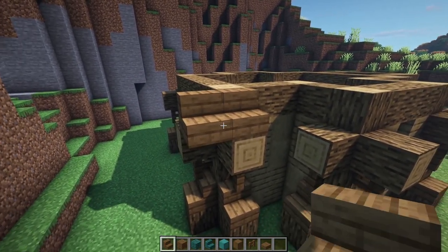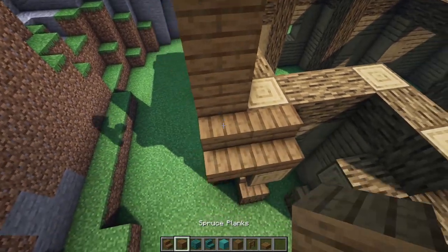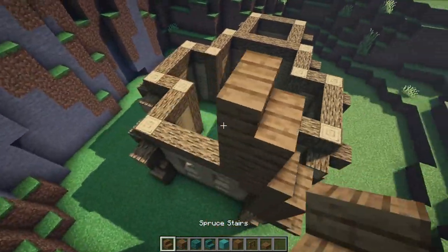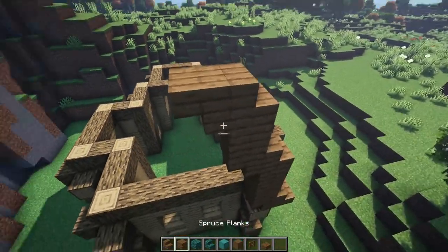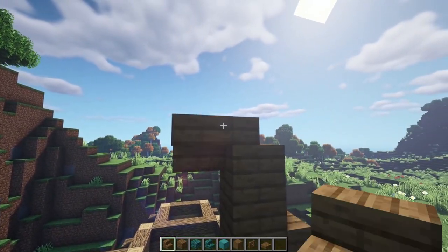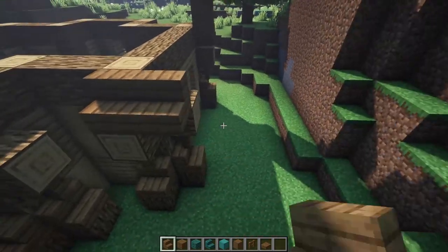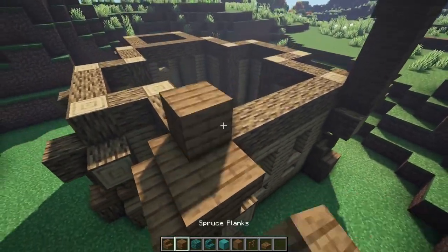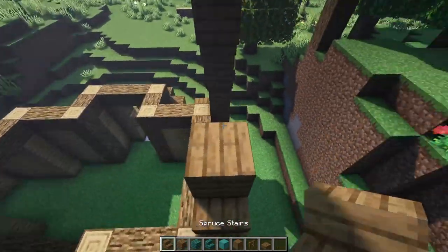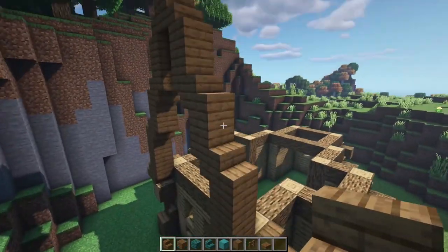Jumping back on this side, I'm going to do another window - let's do a single window right there, it's the same style we have on the other side just like so. Then we're going to jump over here on this side to do the same window style, so upside down stairs over here and on that side. Now let's start working on the roof. I'm going to start on this edge right here with our spruce stairs and take them down just like so, overhanging this bit. I'm going to go with an upside down stair on this side, here we're going to go with two full blocks of our spruce stair on top, upside down stair, full block, stair on top, upside down stair, full block and a stair on top just like so. Then from here I'm going to go with an upside down stair on this section and a stair facing this way.